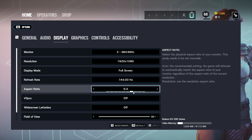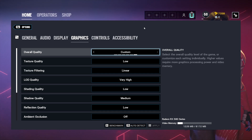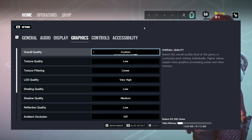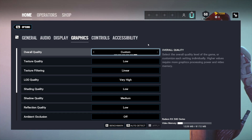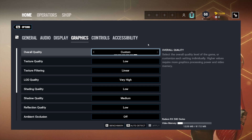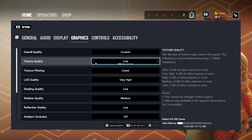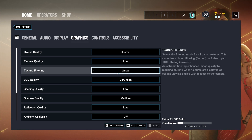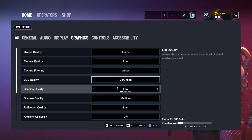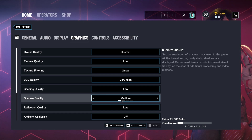Now we're in the graphics menu. I have two different profiles: one where I'm being competitive and sweaty, and one for making content where I want the game to look as good as possible without hindering performance. On the competitive profile — texture quality: low, texture filtering: linear, basically everything low. I have a full video explaining these settings, but I'll skim through quickly here.